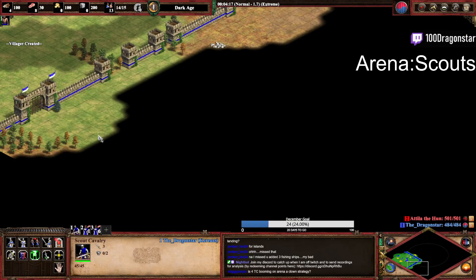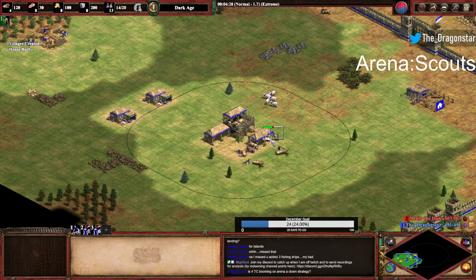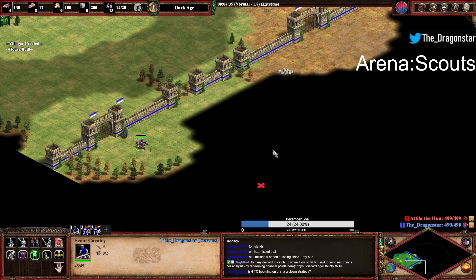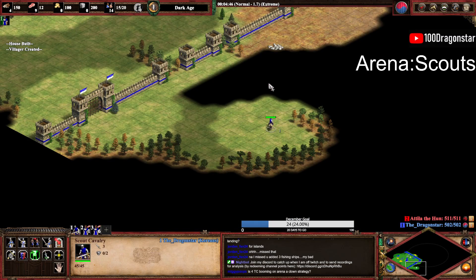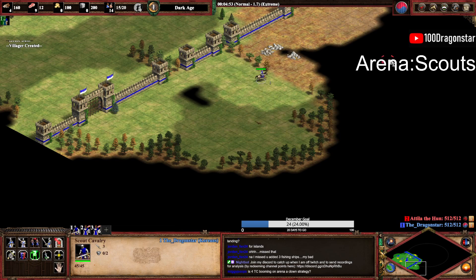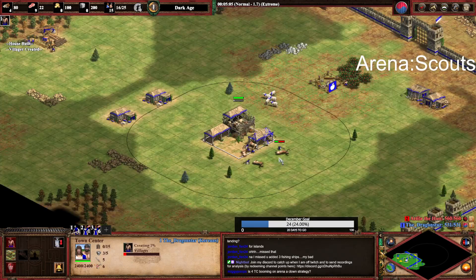4TC booming on arena — it's not really a clown strategy in a 1v1, but if you want to play a team game, 4TC boom is more than okay. You can add a fourth TC eventually on arena, but you don't open with a fourth TC. You always open 3TC on arena 1v1 — you rarely go for a fourth TC boom.